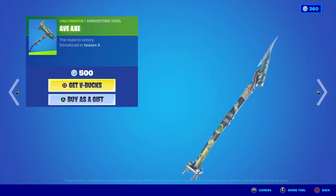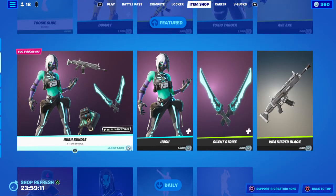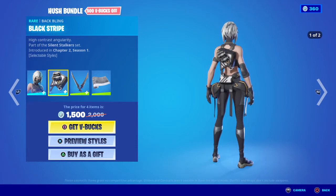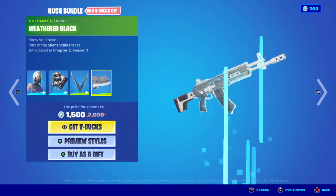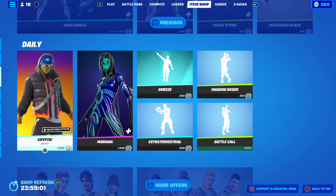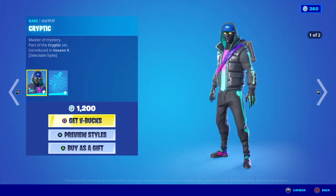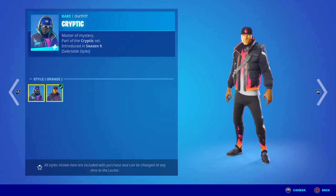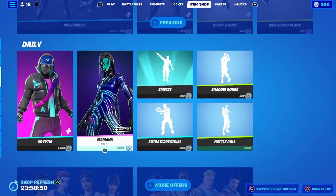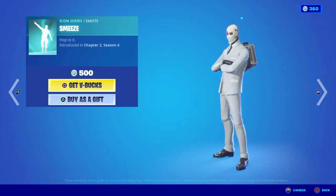Then there's the Avaxe for like Avenue. Then there's the Hush Bundle — the Black Stripe, Silent Strike, Weathered Black, and Cryptic, both styles, Orange and Blue. Then there's Mariana, and we have Smeez.